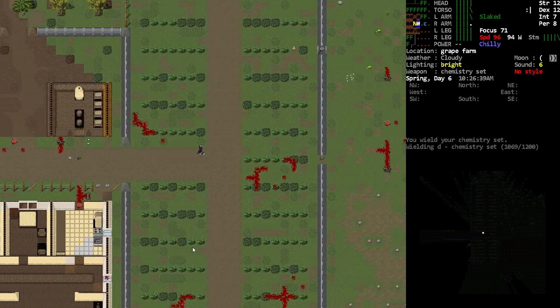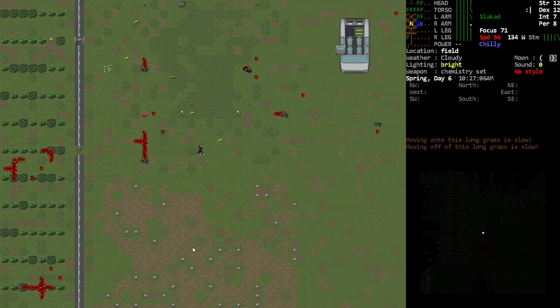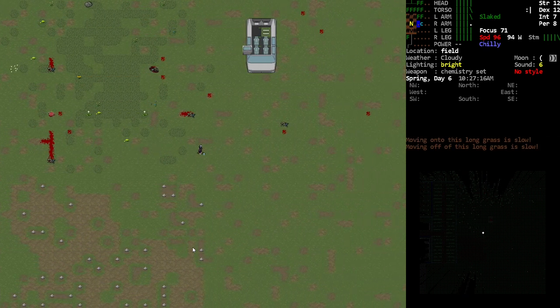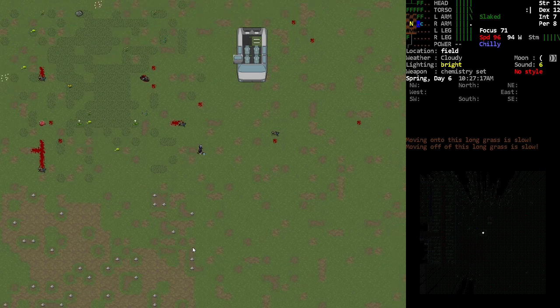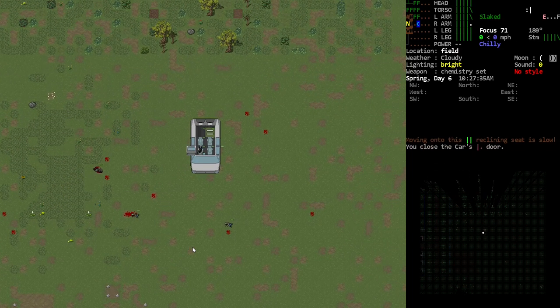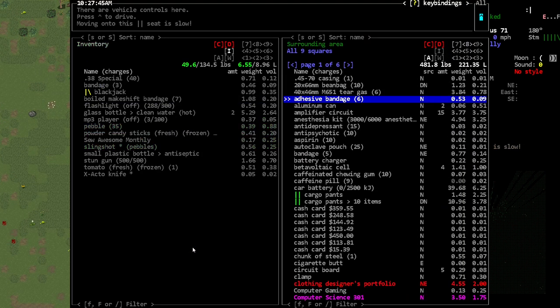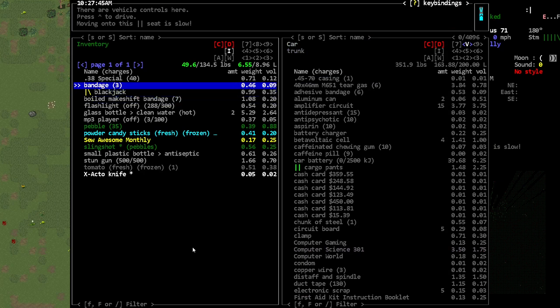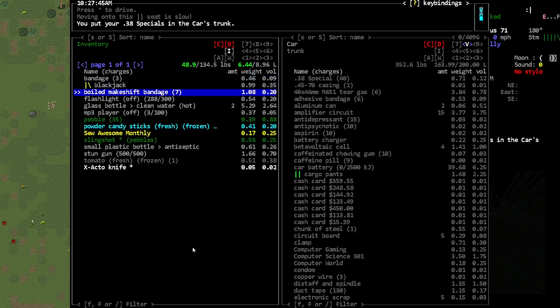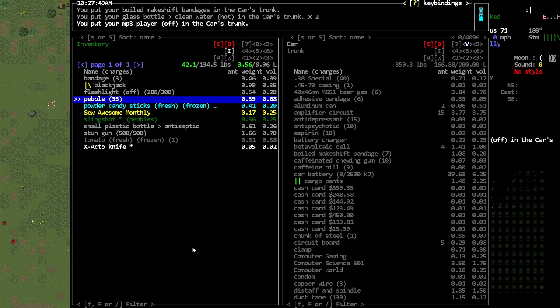We've got plenty to work with. I think we need to get a bag and then get that other food — maybe we could just drive the car up to it. I also want to check the orchard to see if there was maybe some food in there. I love the farm — we can get food from there. There's no need to do that if we don't need to just yet. Maybe I should keep some of those bandages with us.